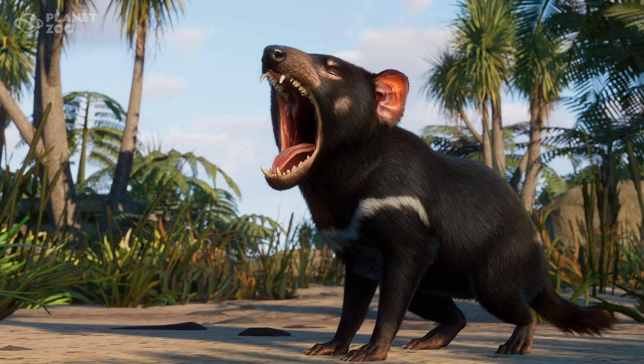You can also see some of the silver ferns in the background, the pandanus palm, what looks to be some new grass — some beach grass — and there are a few other ferns too. Overall, the Tasmanian Devil is my star of the pack, and it looks fantastic in this beautiful screenshot. I can't wait until this pack is out — it looks really cool.